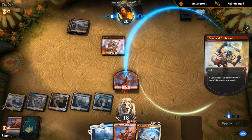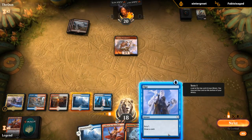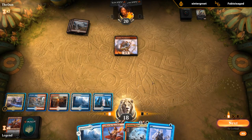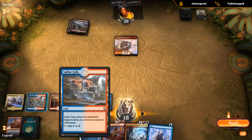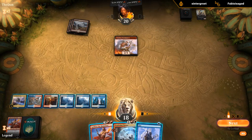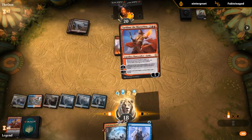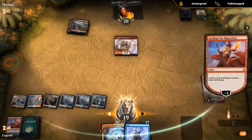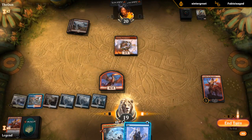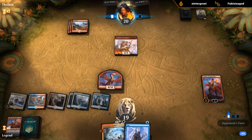At least we're getting through all those burn spells. We're still at 18 life, so that's the good news. Do we want to Opt main phase? I think we want to probably represent having a Spell Pierce to make it more complicated for the opponent. But I'll keep up Sulfur Falls since I want to keep up both blue and red mana to represent Shock. Since there aren't many plays we'd want to make over Sarkhan, I think playing Sarkhan before Opt makes sense.